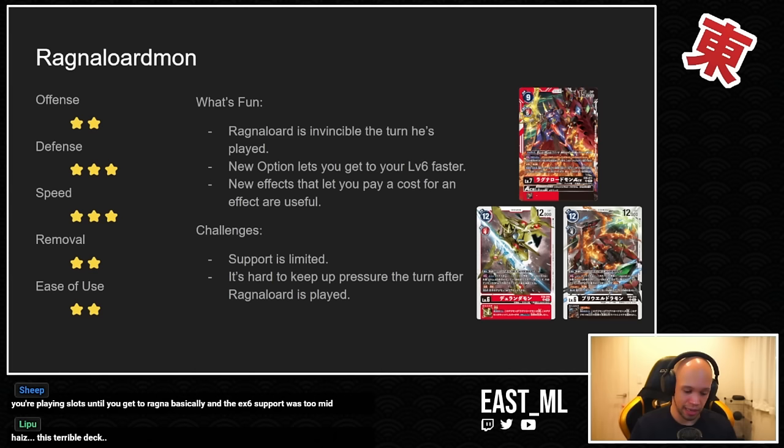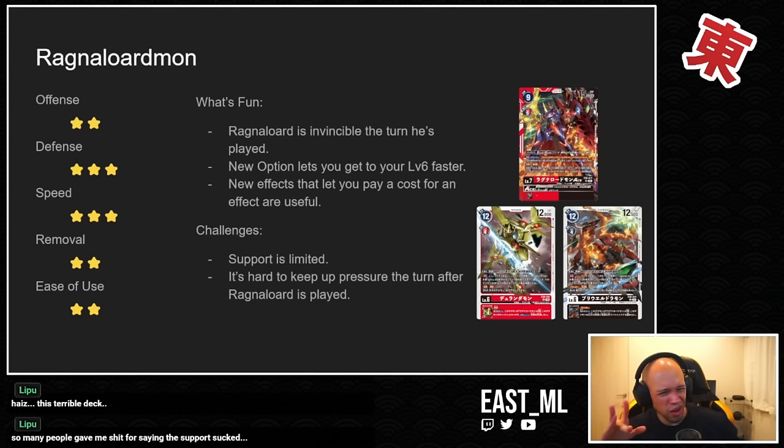Some challenges: the support is really limited, and the cards in EX6 don't work particularly well with some of the older Ragnalord stuff. Of course the searcher level threes that search five and grab a Ragnalord are great, but outside of that you're mostly focused on the EX6 set. And once you get your Ragnalord up, he's invincible and massive, but the turn after that he doesn't really have huge staying power.